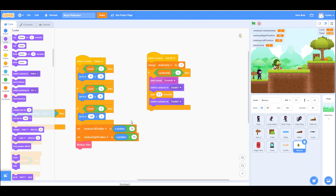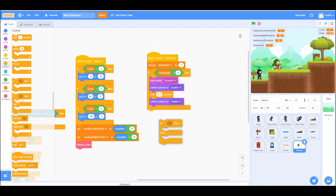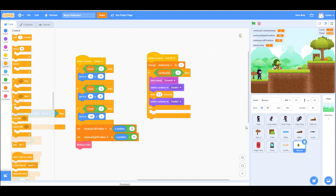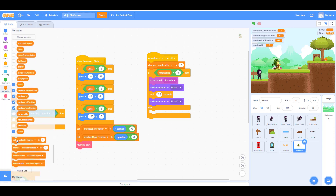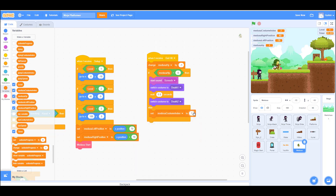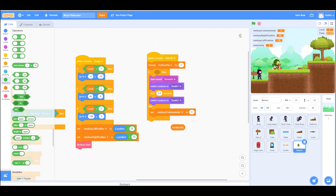If she's dead we'll handle that in an else block, but actually I need to use else-if and else — let me change this. I'll also set the custom variable back to one. Wait, this condition is actually wrong — we don't want zero here. This should be greater than zero, meaning she's not dead yet.